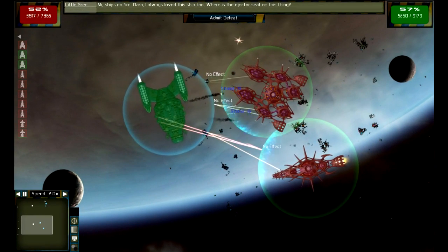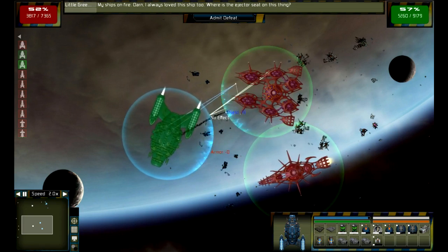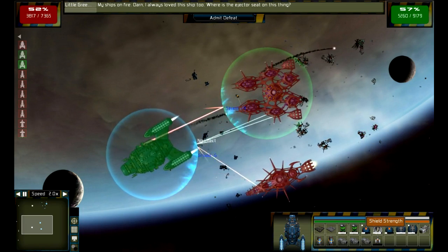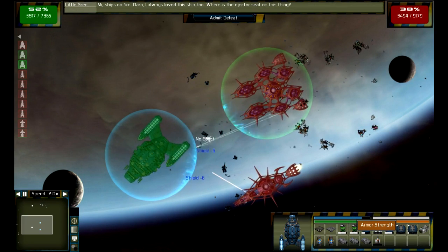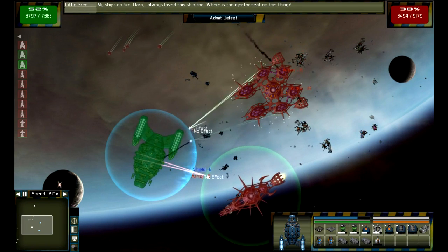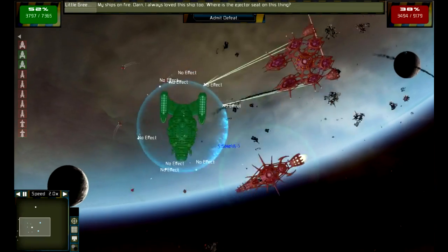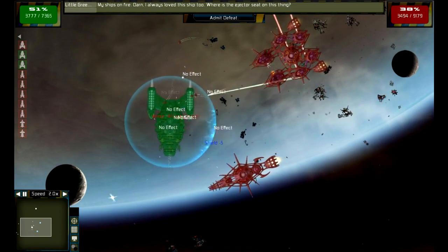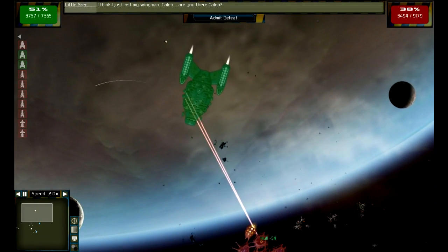Oh no, I only got one ship left — I think I'm gonna lose this one. Oh no — shields are still up though, so that's good. You can see the shields, my life, stability, strength — there's a lot of stats to take in. These are all my generators and beam lasers. His shields are down though — see how he doesn't have a blue ring around his ship like mine does? So it's only a matter of time before I destroy it.